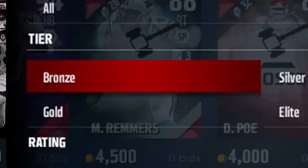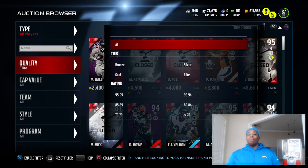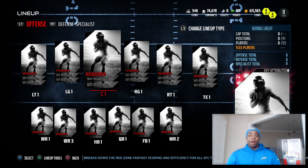Alright, so there are five different colors. Blue is going to be bronze, white is going to be silver, yellow is going to be gold, red is going to be elite, and green is going to be all — which means I would just do all players and then countdown. Alright, so we have a new blank lineup. Let's hop into the team builder.